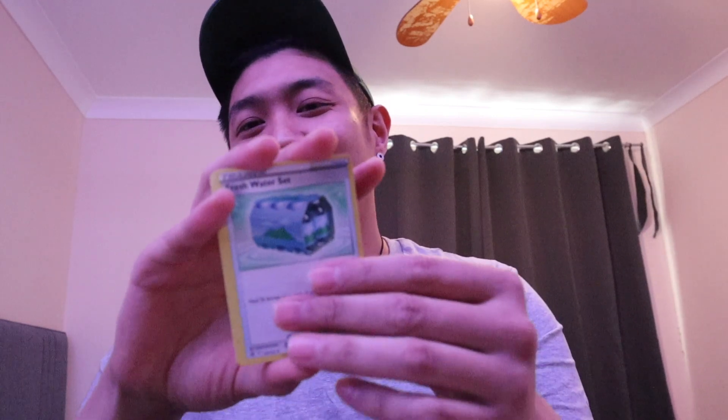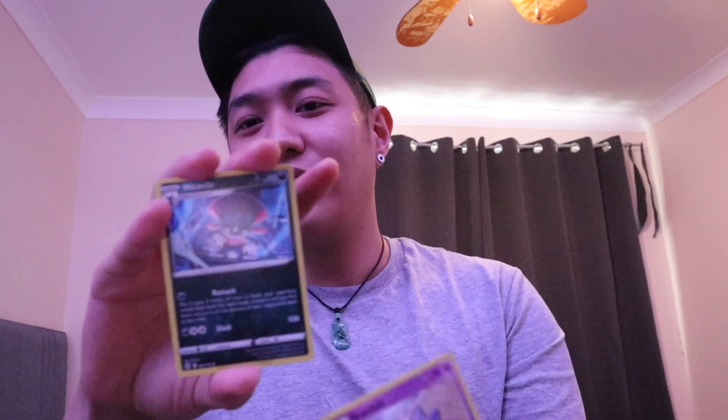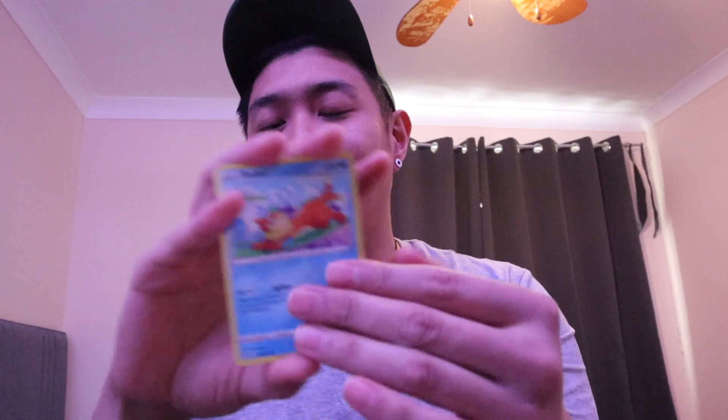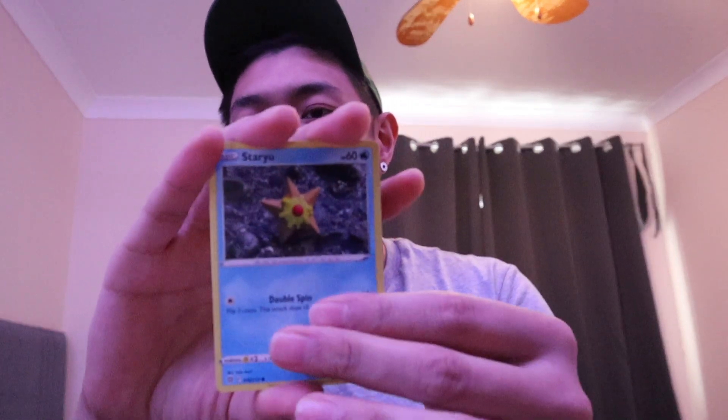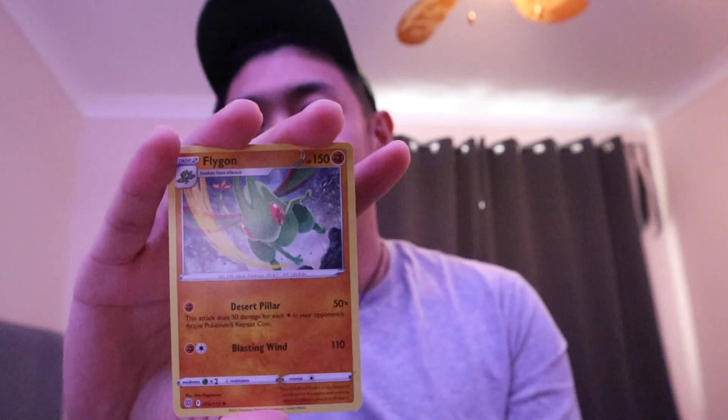Anyway, back to the pack. We got Water Energy, Water, Star, Weavile, Sneasel, Hawlucha, and some other commons — and we got Flygon. Terrible. Alright, moving on to the next one.